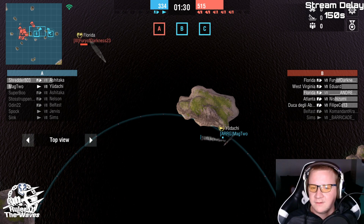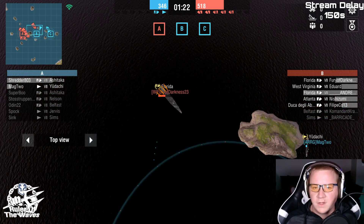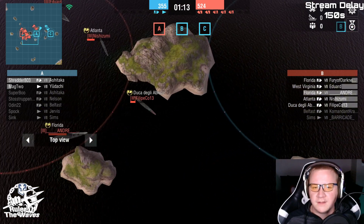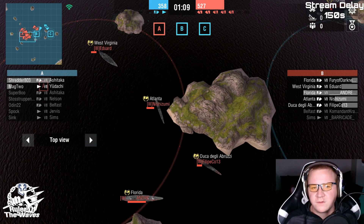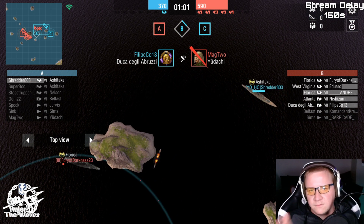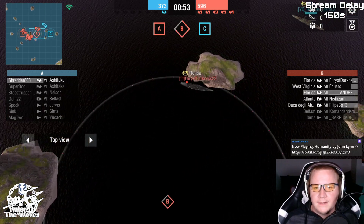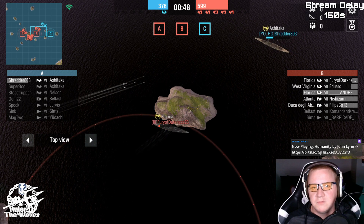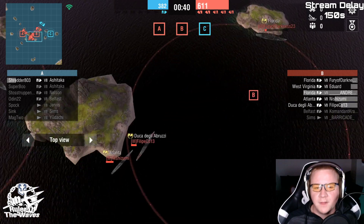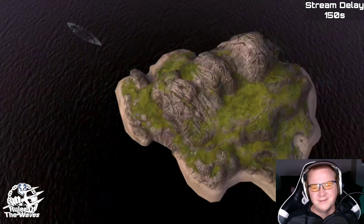The Florida's getting close, and as we discussed, the Florida is a very dangerous ship up close, especially with HE. Fury of Darkness is about to have a lot of backup. High-armor ships — let's see — Shredder starting to take fire from the Duca and Andre. West Virginia would probably be better to turn turrets and go north, start flanking that side, spreading Shredder's firepower. There goes Udachi down. Fury of Darkness is just holding B — just sit there, you've got plenty of health from other ships. West Virginia turned his turrets and is just lacing them — and Fury of Darkness just decided to have some fun.